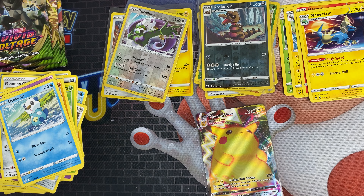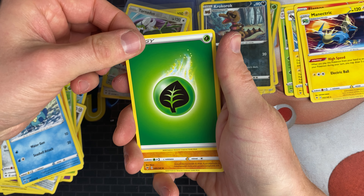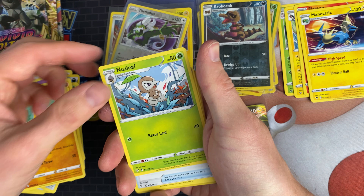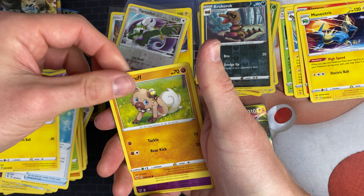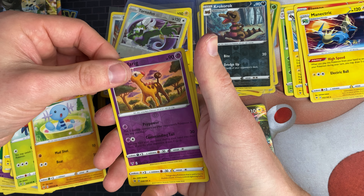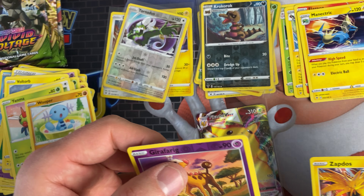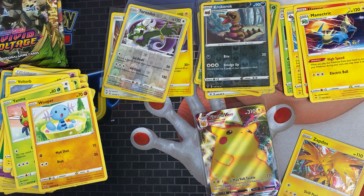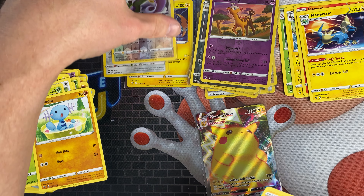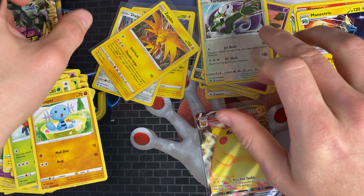Next pack we've got is a Pikachu pack. If that had been the Rainbow Rare card I'd have been absolutely loving it, because I do need that one still — that's the main chase card in the set for everyone, I guess. We'll see. We've got Leaf Energy, Shuckle, Nuzleaf, Memory Capsule, Vortob, Rockruff, Taylor, Yamper, Wooper, a Girafarig Reverse, and a Zapdos. I just realised that's the Holo Rare side and those are the reverses.